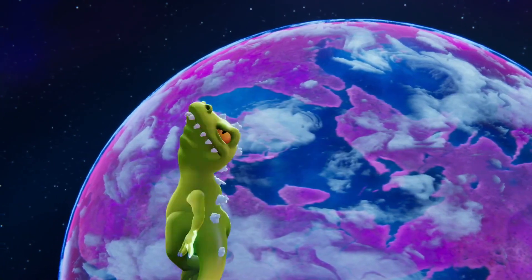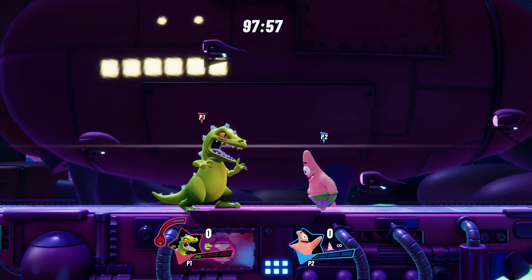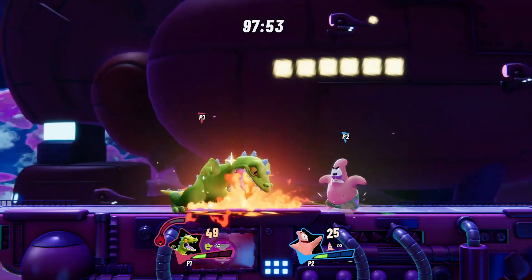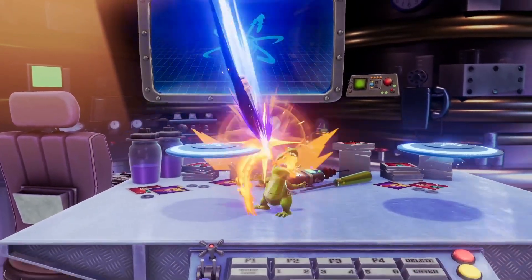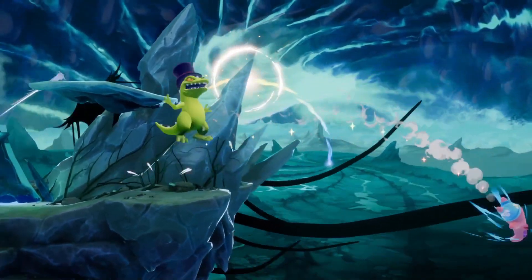Let's jump straight into Reptar's special attacks. His down special, Flame Breath, might look a bit familiar from Nickelodeon All-Star Brawl 1. While the special button is held, Reptar becomes immune to knockback, allowing you to essentially counterattack and open your opponent up for combos with a spread of fire across the floor. While in the air, this move changes into a diagonal fireball that knocks opponents away.